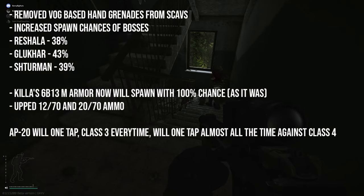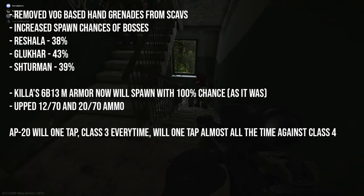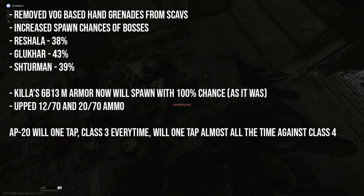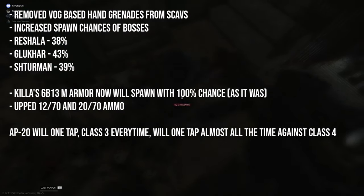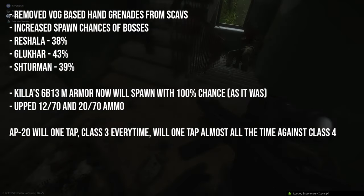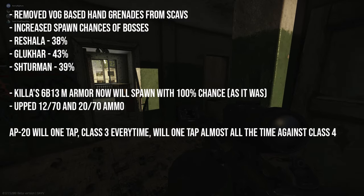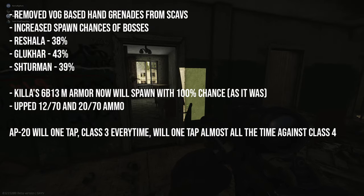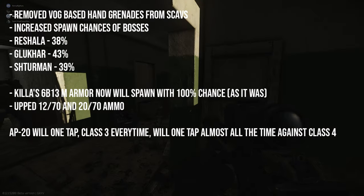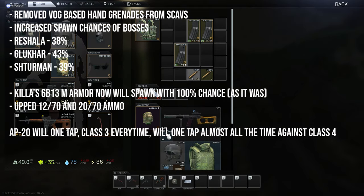They've removed fog-based hand grenades from scavs. Depending on what side of the fence you sit with this, that either makes scavs less of a challenge or you're pretty glad they've got rid of them. If you don't know what the fog grenade is, it's a black-looking grenade with a very short fuse — a two second timer — so sometimes as a PMC it will go off before the grenade even hits the ground. They are a great grenade for tight areas where you need it to go off quickly, unlike a normal grenade where you've got a few seconds to move. It was a nightmare for some people with scavs having them, and that is now no longer the case.